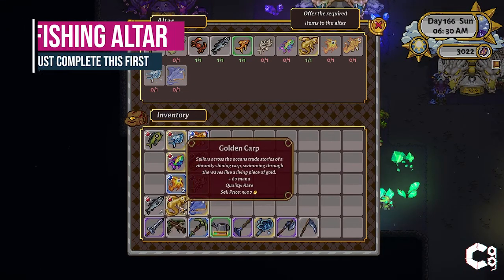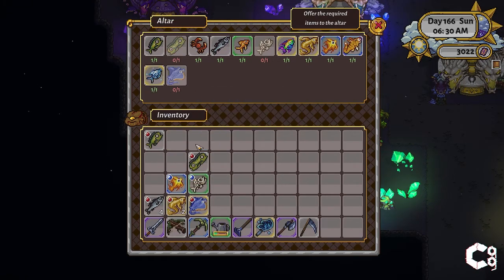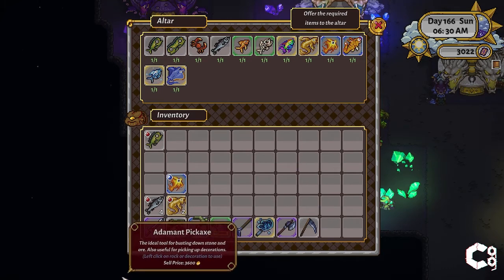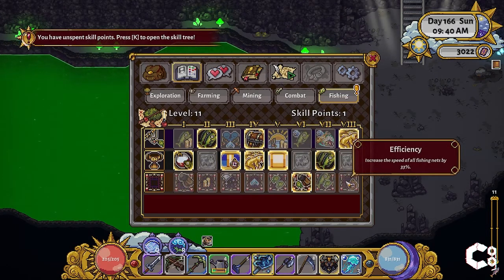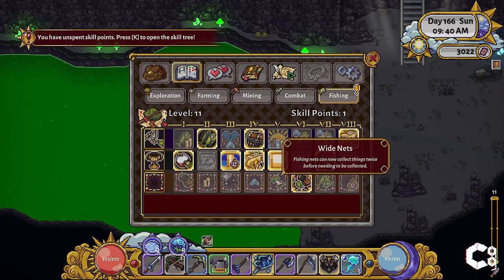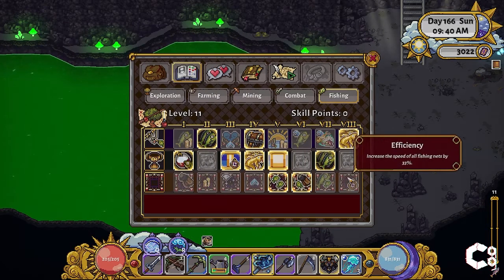The altar requires one of each of the following fish types. Each fish comes with its own difficulty and it helps to have as many of the fishing skills as possible. I completed the altar with the following skills: oversized bobber, twin hooks, firm hand, exotic attraction, stick the landing, and eventually fertile waters.